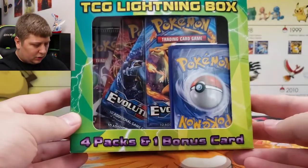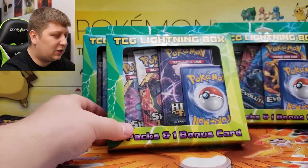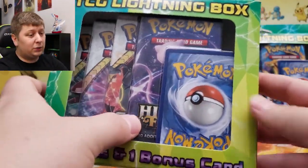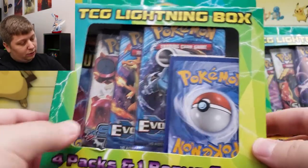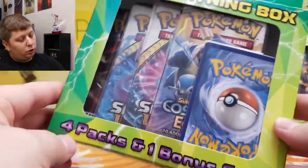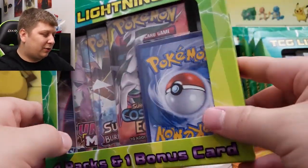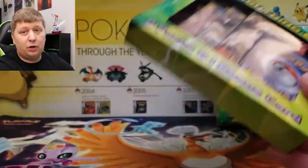Take a look at this one — there's two Evolutions, a Steam Siege, but back here in the back we've got Hidden Fates. This is the best one I found of the day. Three Shining Legends and a Hidden Fates in this one — this is a hell of a steal. This one has two Evolutions, a Steam Siege, and a Dragon Majesty. This one has two Shining Legends, a Sword and Shield, and a Cosmic Eclipse.